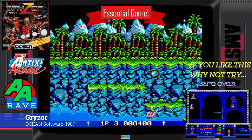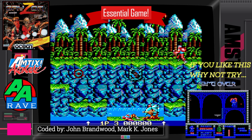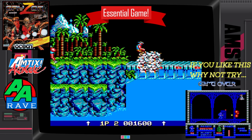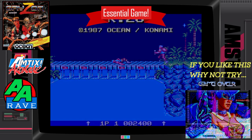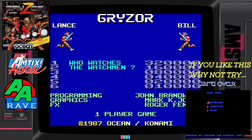Graphically, Gryzor is pretty much state-of-the-art for the Amstrad CPC. With its huge character sprites, impressive backgrounds, and really good animation, there'll always be the criticism about the lack of scroll. But I really do believe the programmers made the right call by implementing a flick screen scroll. You can actually hold down the fire button and crouch, and fire in all 8 directions. It's not only probably the best arcade conversion on the Amstrad CPC, but the best 8-bit.